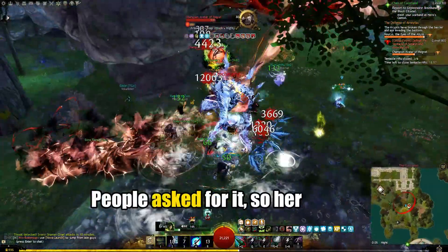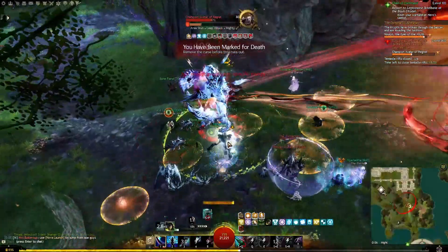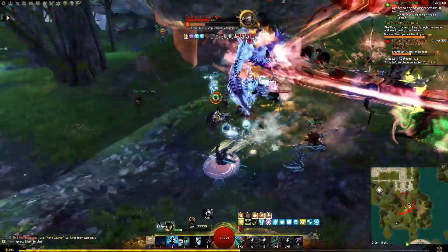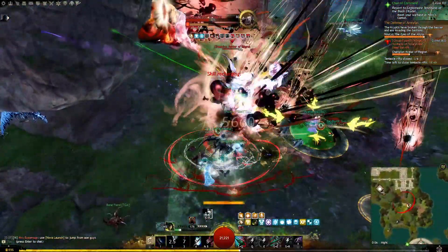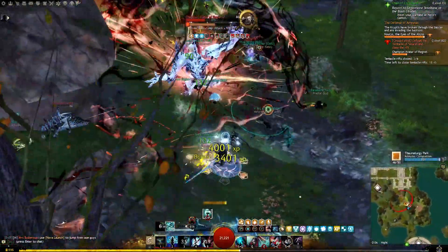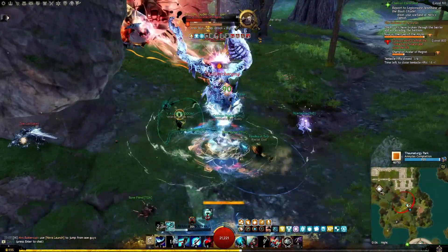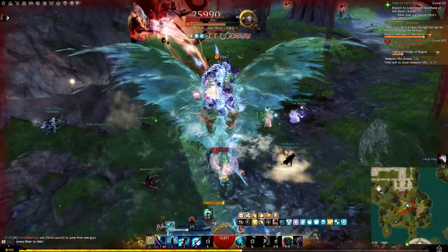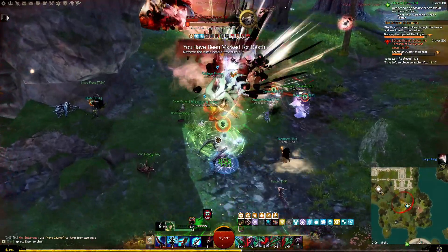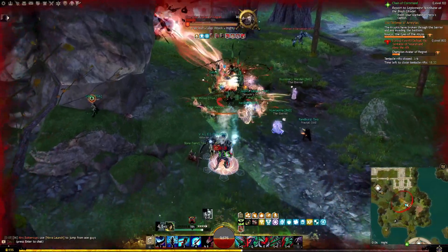Alright, people asked for it, so here it is — my herald build for hunting rifts. Rather than giving an exact build, I'll be doing two things: I'll give you the base template, which is actually a build you can take into instance content as either a power DPS or power quickness DPS, and the modifications you might want to make based on your own needs. If this is your first time modifying a build, don't worry — I'll explain exactly which modifications to make under which circumstances.